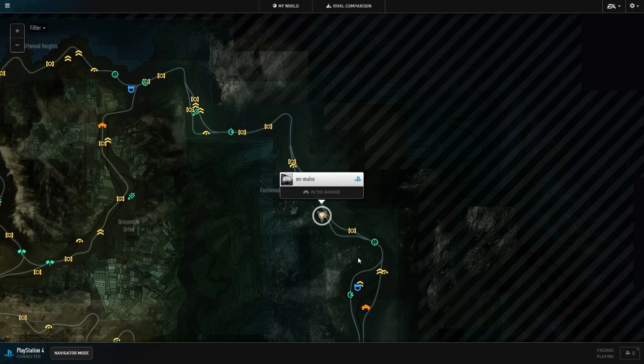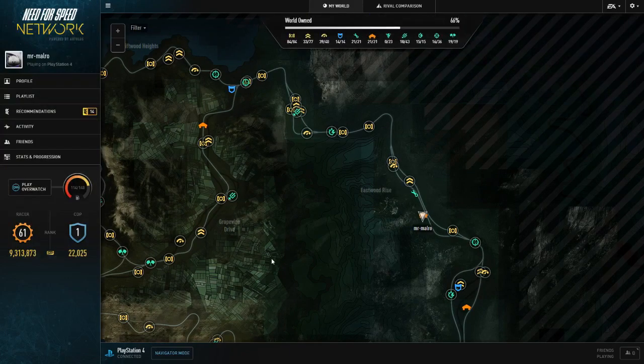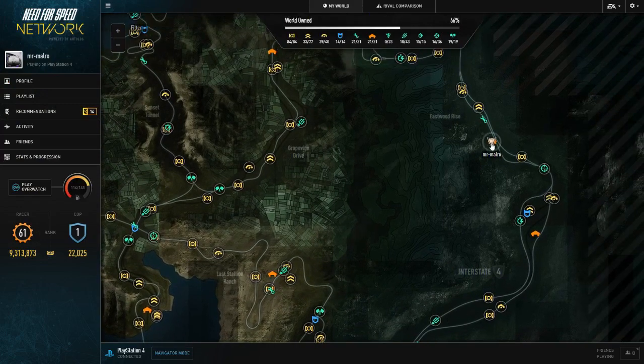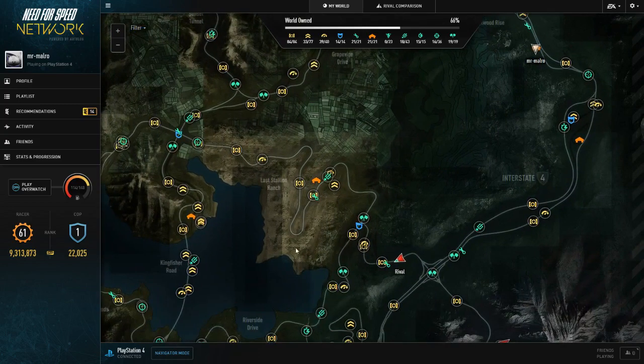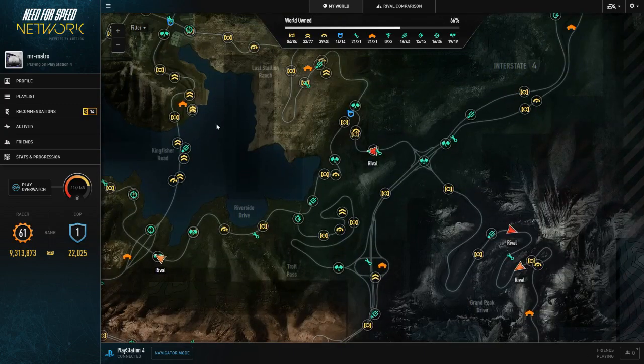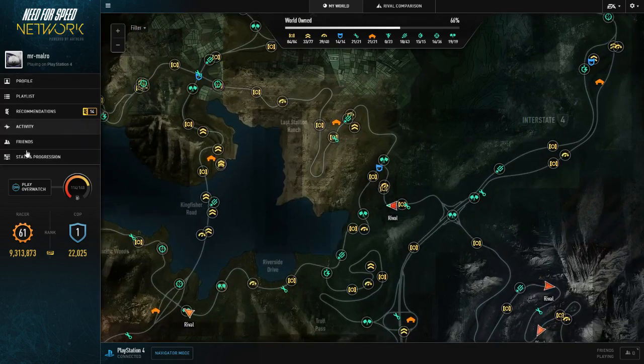To quit out of navigator mode you can just click it again and you're out of that. You can freely look around the map again — as you can see I'm still on the map there, currently inactive in the garage. That's pretty much navigation mode covered; there's not much else to cover on the map itself.